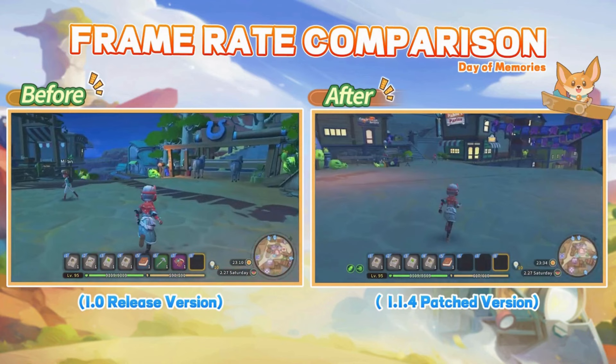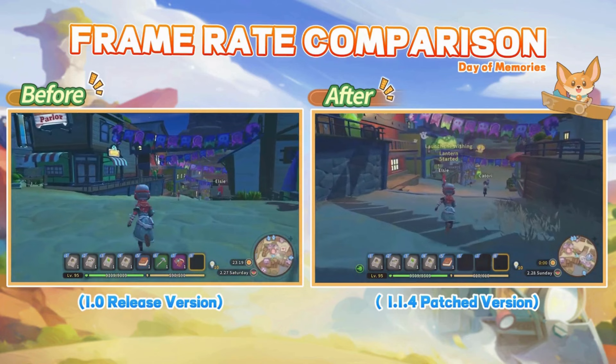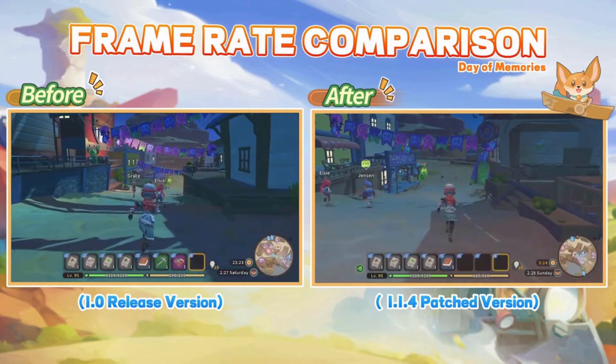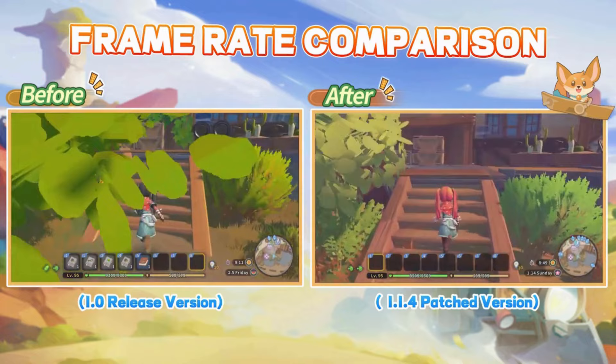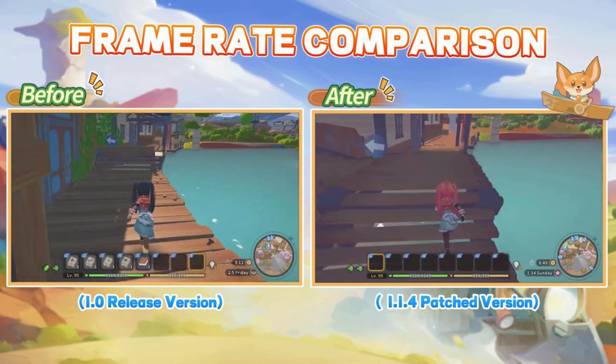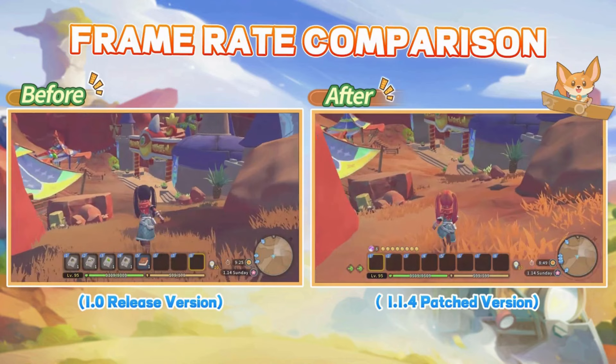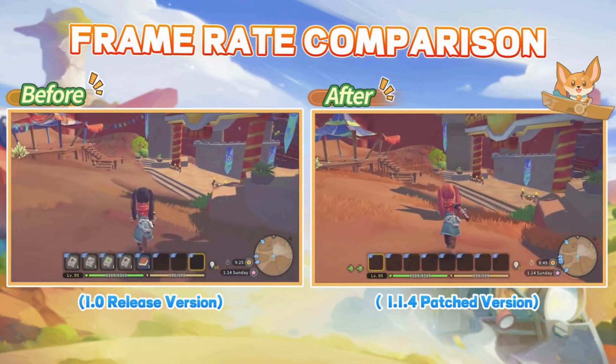In My Time at Sandrock, you play as Sandrock's newest builder where it's your job to revitalize the city-state. Build a bustling workshop, create diverse items, and engage in dynamic action battles against monsters. Explore the vast deserts, uncover relics, and connect with over 30 unique characters through a detailed story and numerous side quests. My Time at Sandrock offers a delightful life sim RPG experience in a charming post-apocalyptic world and is available on all major consoles and on Steam. The developers have shared that a much-improved version for stabilizing the frame rate is in the works for Switch and will be included in the upcoming 1.2 version.